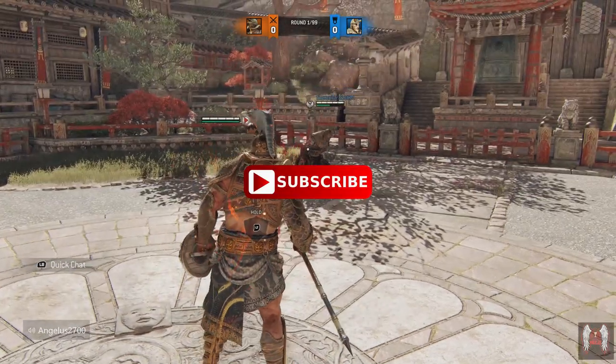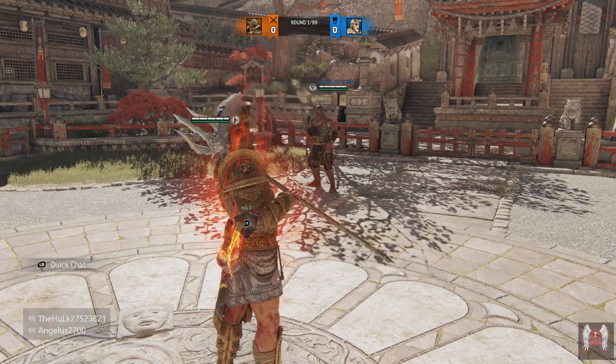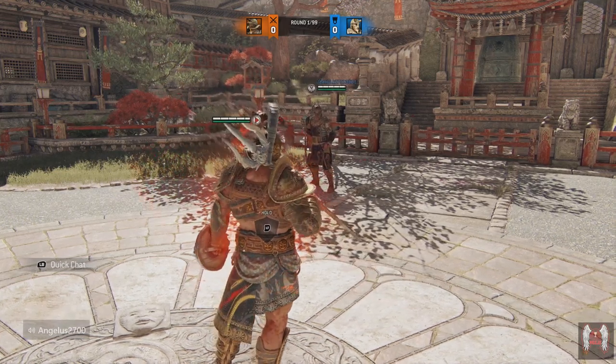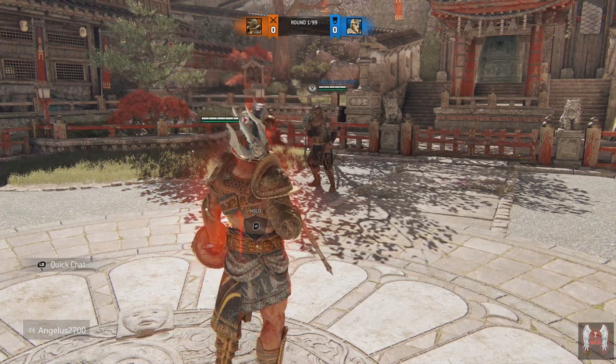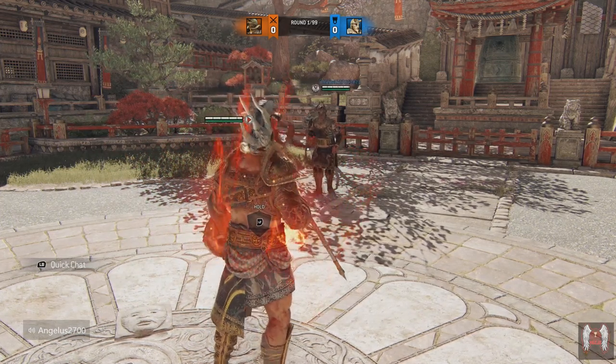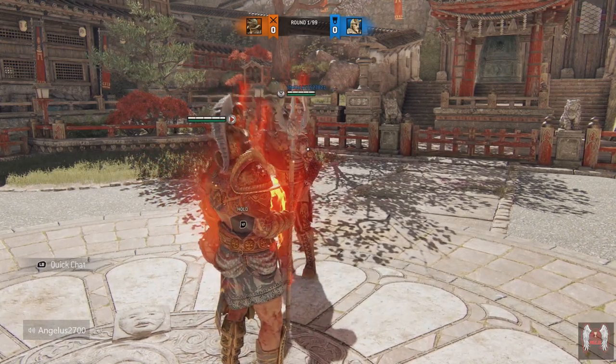So, what an option select is, for those of you that don't know, it is hitting a zone at the same time you would parry. So if Hulk were to throw a top heavy on me, I would do zone attack in the same direction at the same time I would parry. It will parry it if he lets it go, and if he cancels it, I'll land my zone attack.